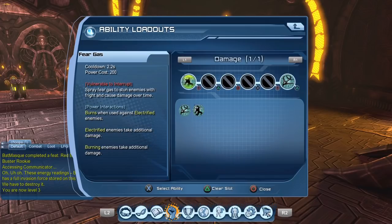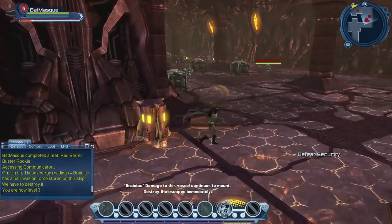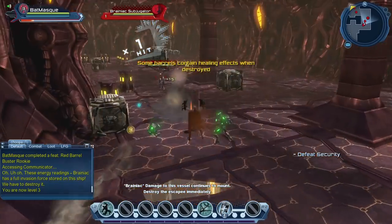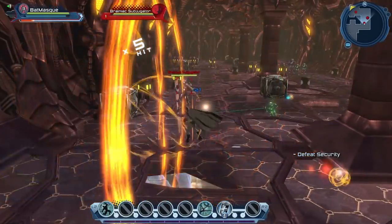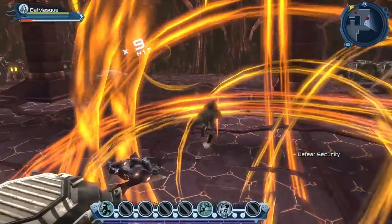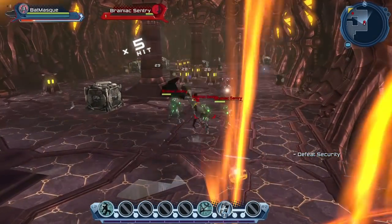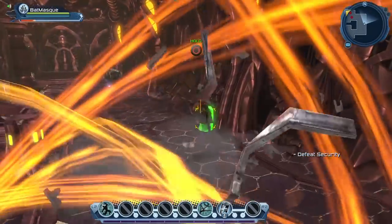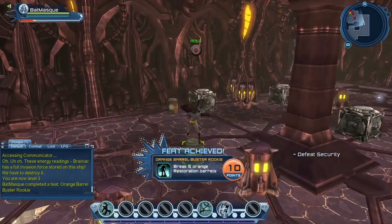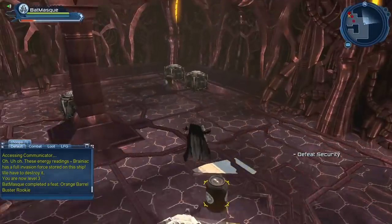Let's go to our loadout — the new power we got is Fear Gas. For the barrels, the biggest feat is around a thousand barrels. There's a feat at five orange barrels, and the feat for red exploding barrels goes up to 25. For the healing orange barrels, it goes up to a thousand. Don't hesitate to break any barrel you see — we're going to save the last one to fight some evil robots, but once you're done with your mission there's no reason not to break the barrels.